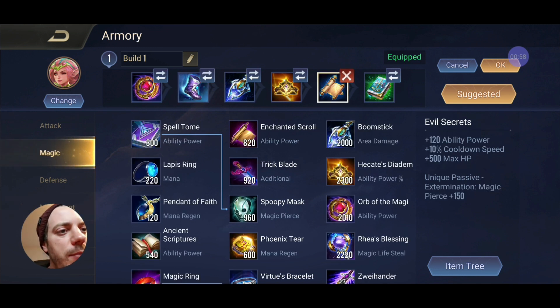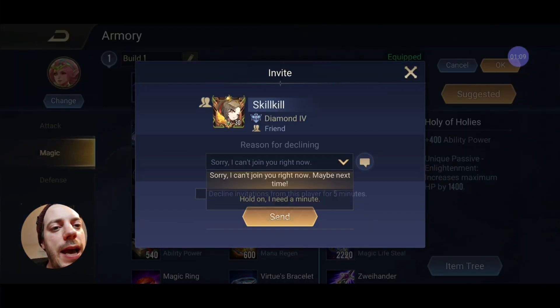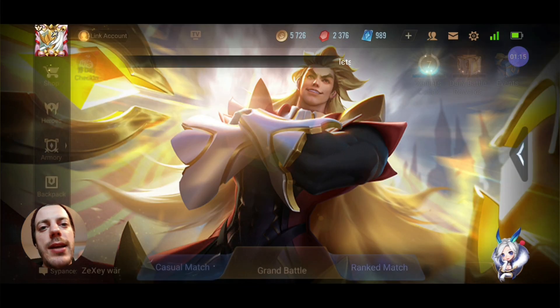Enchanted Kicks for that little magic pierce to just burst through the enemy. And of course we're building Evil Secrets as well for the extra magic pierce — it's the new item. And last but not least the godfather of ability power, the Holy of Holies. That's something I can recommend quite highly. So that's the item build.